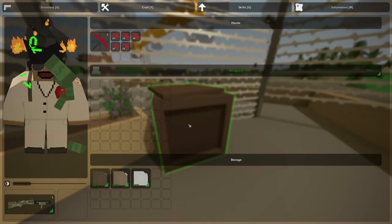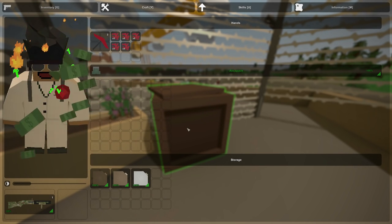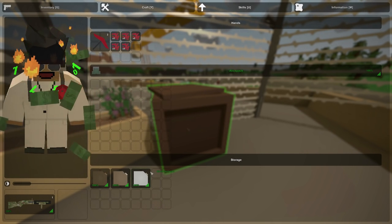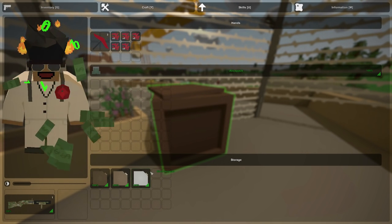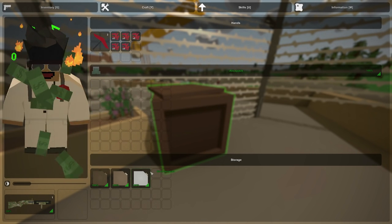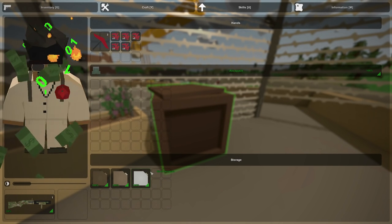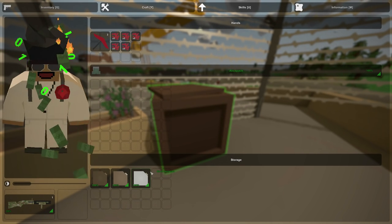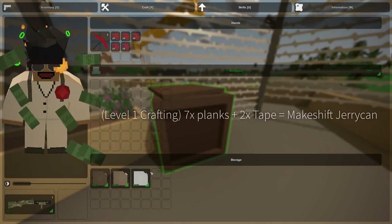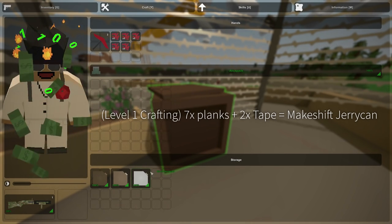Also, we now have makeshift jerry cans. These are very, very useful. They work in the same way as makeshift canteens, except instead of drinking water from them, you're able to pour gas into your cars. Since these are craftable, they aren't going to be as effective as an actual jerry can you can find at the gas station, but on busy servers where all the gas stations and gas cans have been cleared out, it makes driving vehicles quite a bit easier. The crafting recipes will be on the screen right now.